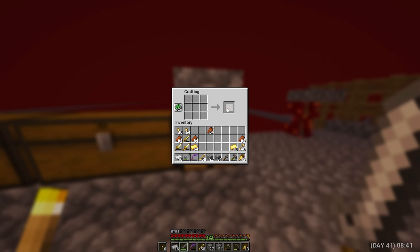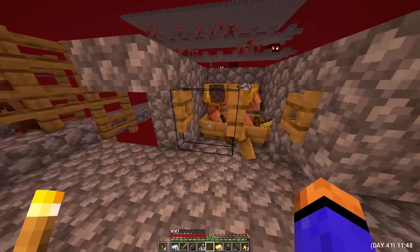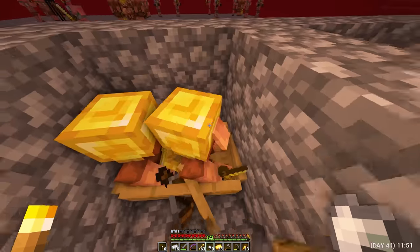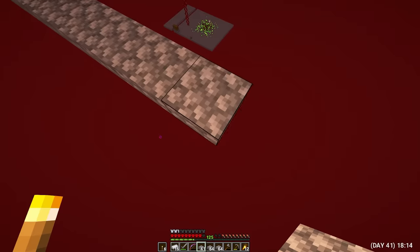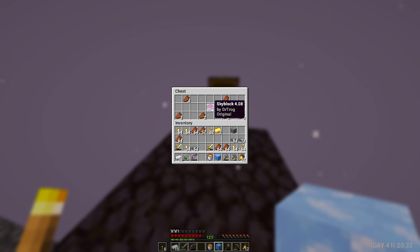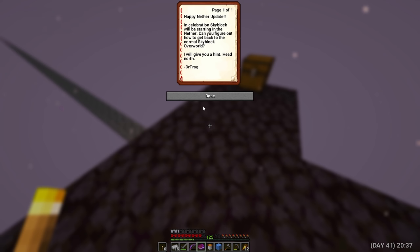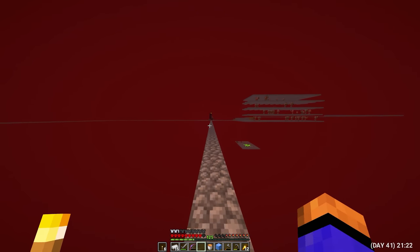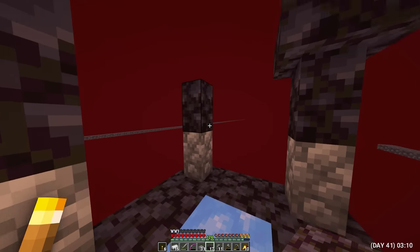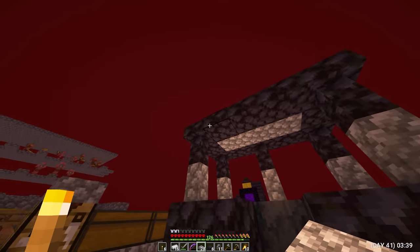Now I'm in the process of getting pieces of iron to make hoppers. Very rarely, but still, piglins give these pieces of iron. And then I remembered that you can make a basalt generator, but for this I need to go to another island. The chest there contains a book from the creator of the map. I took the soul sand, the lava, and the chunk of ice and came back. Started building a basalt generator — as long as I mine it here, my gold farm will work and it is very efficient.